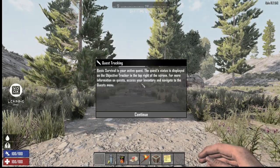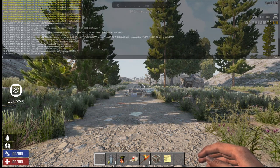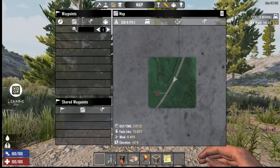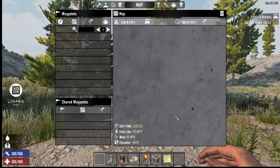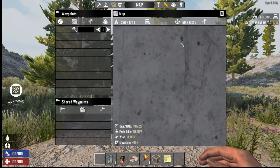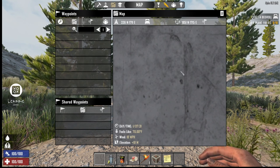Part of the rules: you cannot do any crafting, and you can't come in with anything on you except what your beginning game gives you. We're going to use the debug menu, go to the map, and navigate to the coordinates 1951 North, 139.